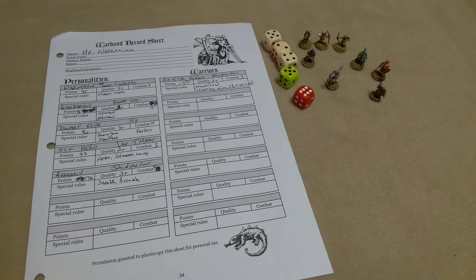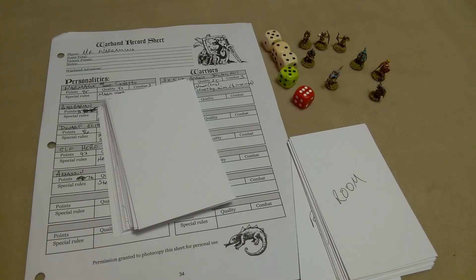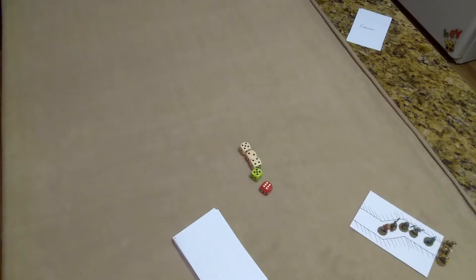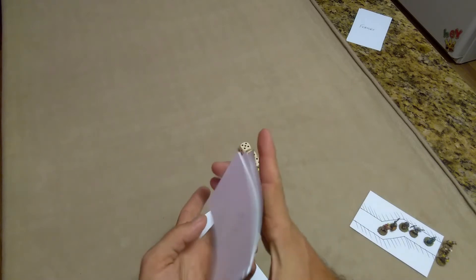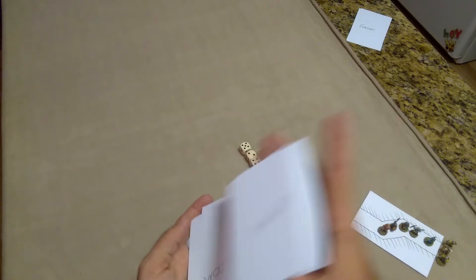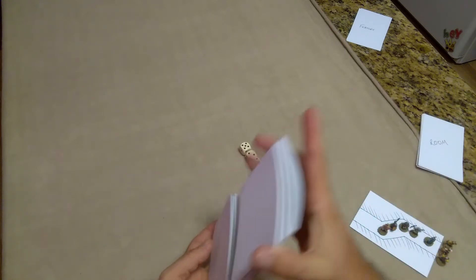I'm zooming out to show the full playing field. I've got a stack of room cards and an unlabeled stack of monster cards — that's how we're going to build our dungeon. Rather than going over all the rules in detail, let's just play. I've shuffled the room deck and the monster deck.